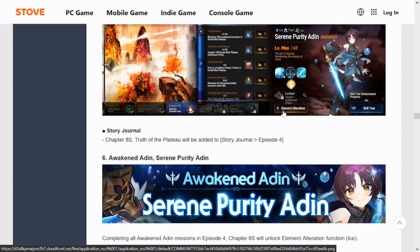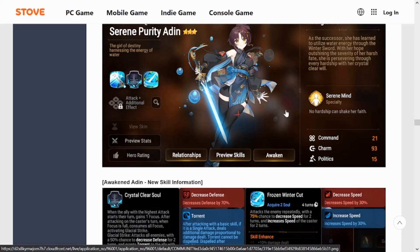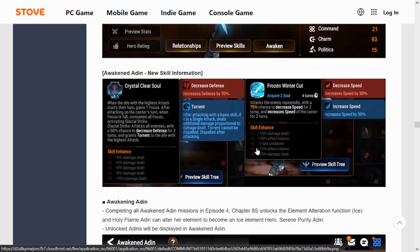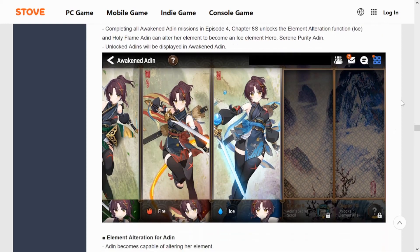Awaken Adin is also getting a new version — the ice version. This time we're getting Serene Purity Adin. She looks pretty cool with the color scheme change. She's getting a new attack called Torrent, which can decrease defense for two turns at a 50% chance. After attacking with a basic skill, if it's a single attack, she deals additional damage proportional to the damage zone. She's been really good in PvE across all her forms so far.